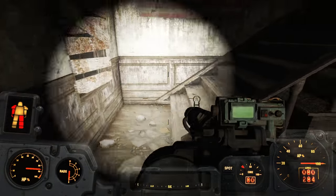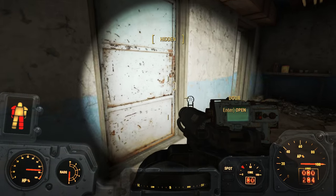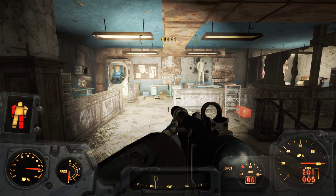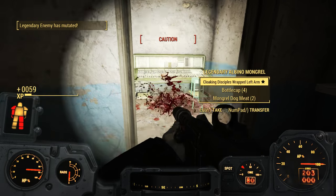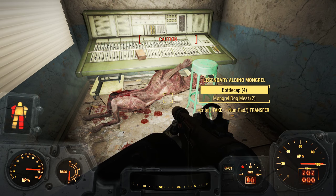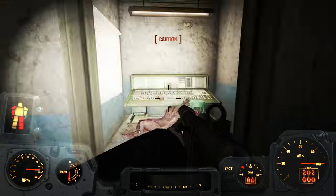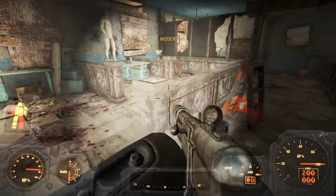We're off and on our way back down into stealth. I hear something — no, I definitely hear something. Legendary Albino Mongrel with Cloaking Disciple's Wrapped Left Arm — being hit in melee generates a stealth field once per 60 seconds. Interesting. Four bottle caps, we'll take that. Apparently Doggy was working on the sound board there, recording his growls for future reference.